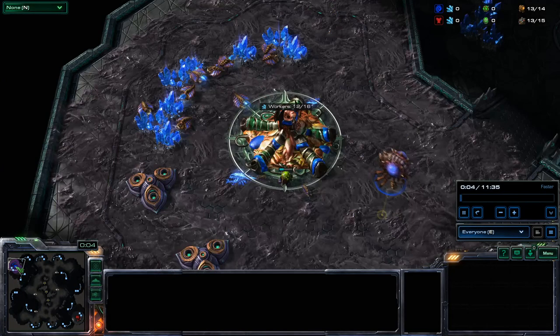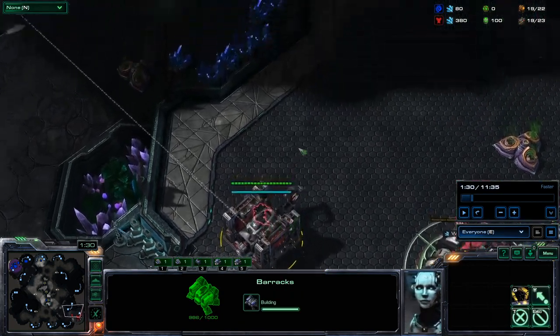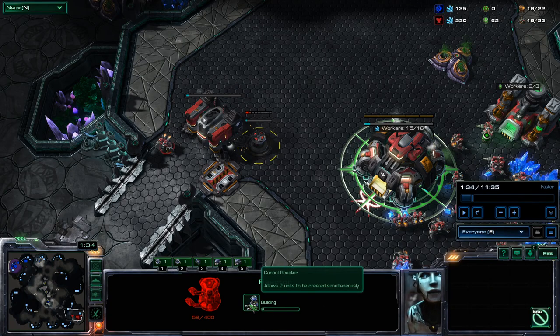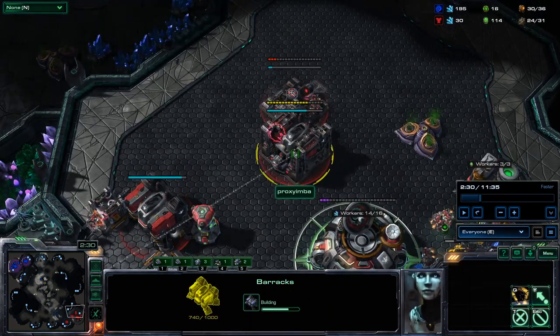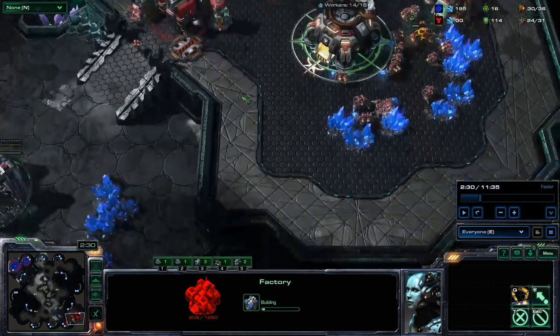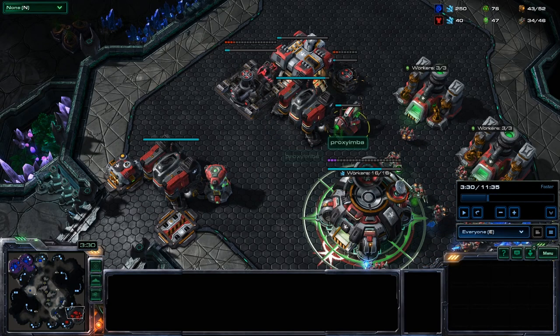Our second game is Zerg vs Terran and we'll be looking at it from the Zerg player's perspective. At 1:30 everything looks normal: barracks about to finish, one refinery — but a few seconds later something interesting happens. They get a reactor before a marine or reaper, which sacrifices a bit of early safety to add more production and could indicate they want to pump out a lot of marines in the near future. At 2:30 things get interesting: a second barracks before factory, again indicating they want to maximize early marine production. Could they be setting up a timing attack? We do see an expansion go down at the natural so it's not some crazy all-in.